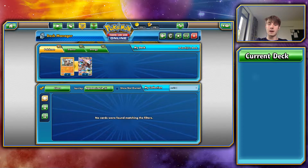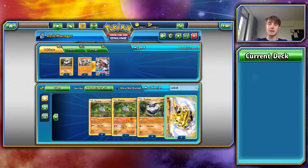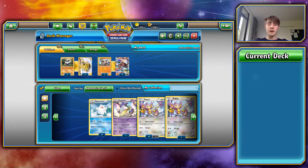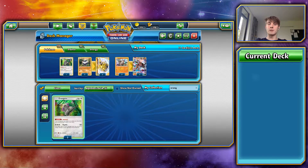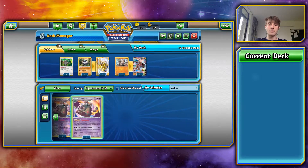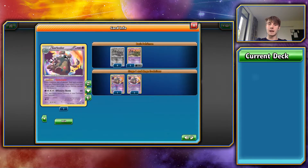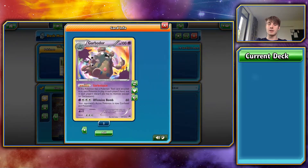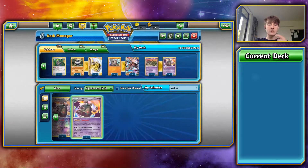I'm going to add the Carbinks in again. I think they're good — they allow us to get our energy out of our discard, so if it ends up there we can pull it back out. I'm going to try and make this a bit more budget friendly, so we're going to be running an Oranguru. Let's drop in two of them. As I said, Garbodor — I'm not sure how much he goes for nowadays, but let's add in a 2-2 line of Garbodor. There we go, we've got our 2-2 line.